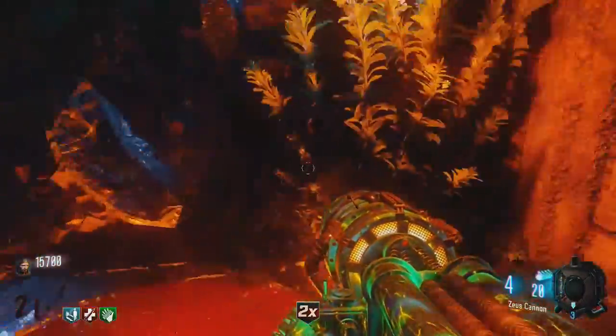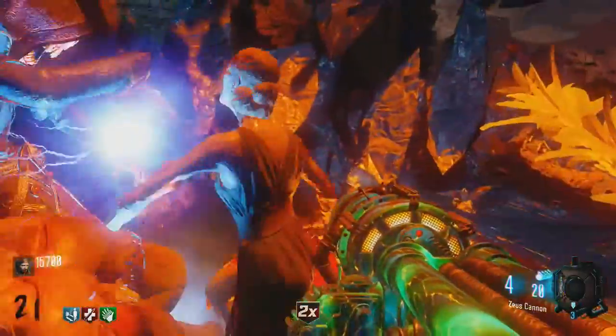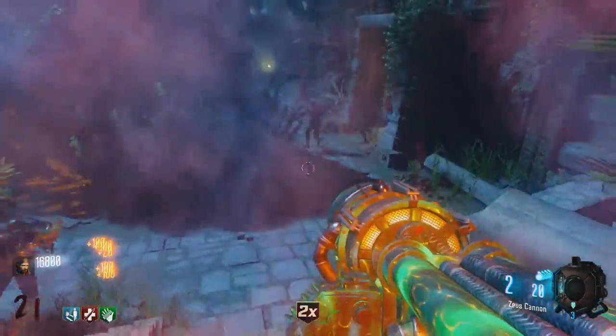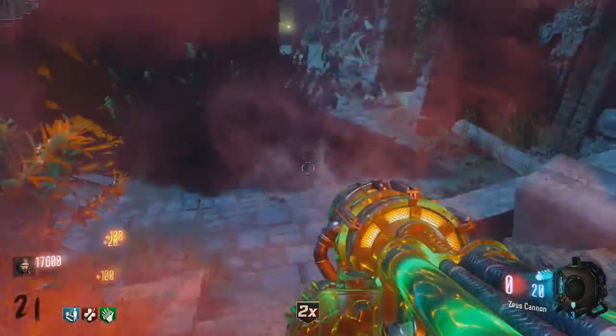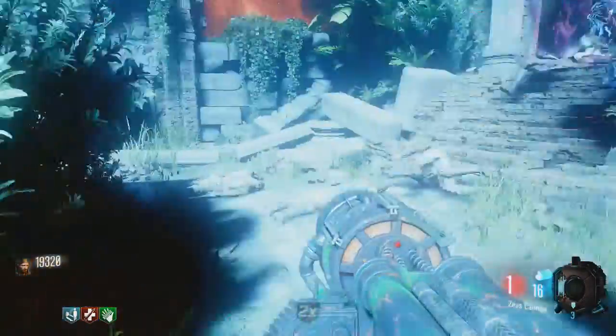This is how to do the keeper ritual in Revelations. The easiest way I find to do it is to use the jump pad that goes to the one you want to use — that one's all red — and then you can stand on it and the keeper will walk up to it and use it.